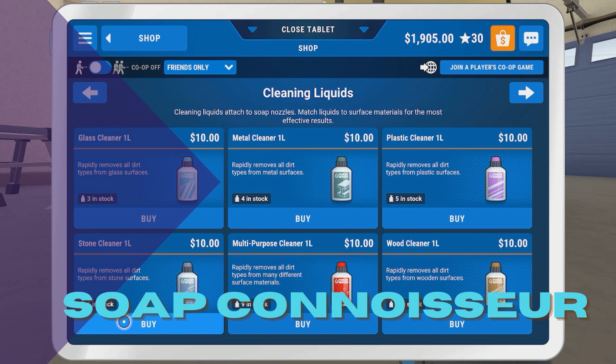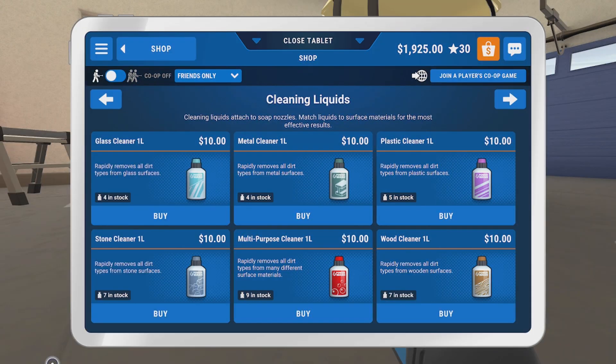Now this is going to be very, very easy. All you need is $60. So once you have your $60, all you have to do is buy one of each type of soap. Now this soap is good for each one of the different surfaces you'll be cleaning, but also in order to use this soap, you also need to have the nozzle to spray the soap.